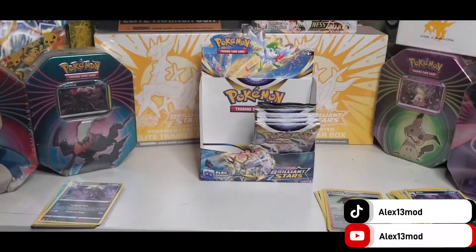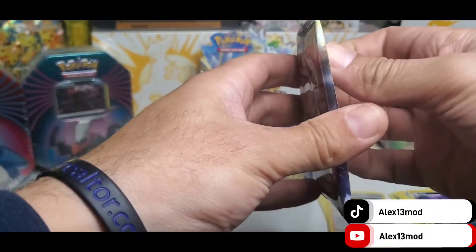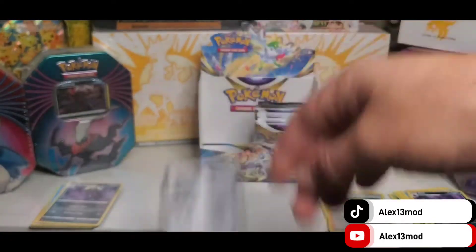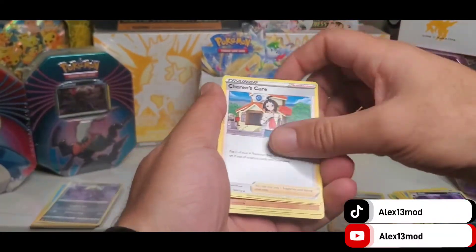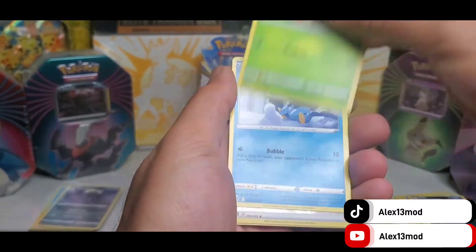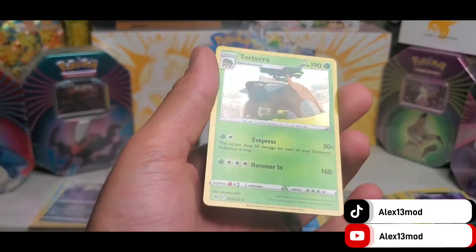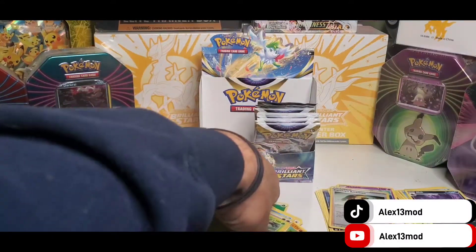So we did 23, 24, 25 — booster pack number 26. Hopefully we get a god pack. I'm gonna get some fancy ones right here. Cards: Leaf Energy, Chairman's Care, Bear Trick, Trap Inch, Castform, Shroomish, Reverse Hollow, Double Turbo Energy, and holographic Torterra. Even this is holographic, but it's not a V or higher, so we'll continue opening. That's already four packs opened with no hits.